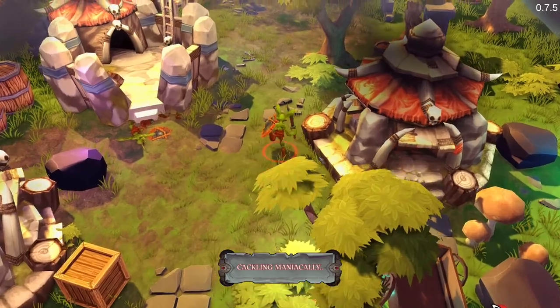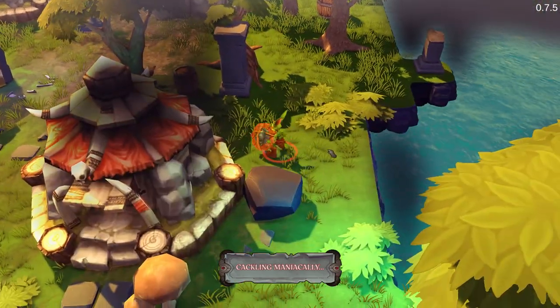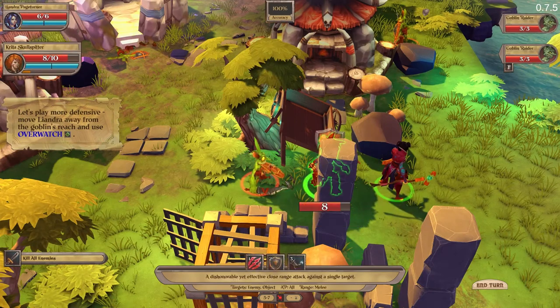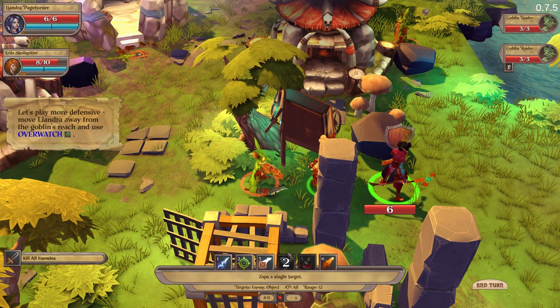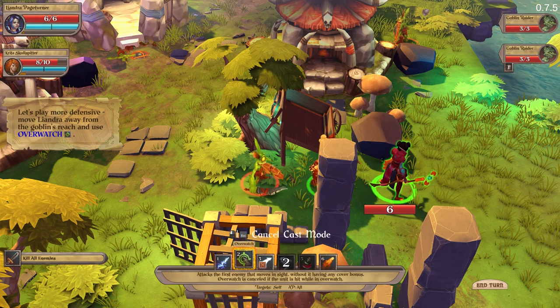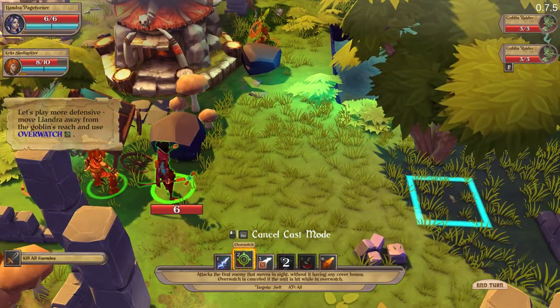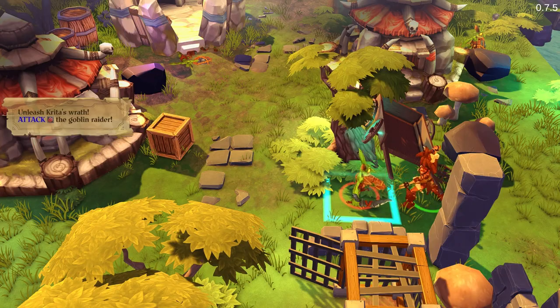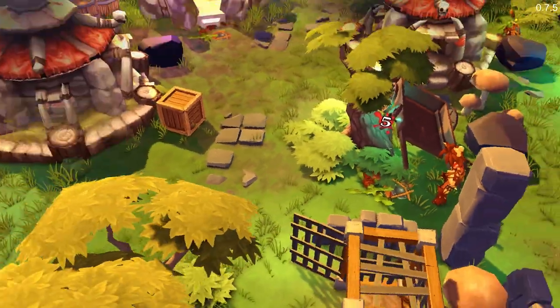Hello. This one is moving around. Whatever — can I just kill you? I don't have to play defensive. Away from the goblin — use the ability. We need to kill this. Attack goblin. There we go. Dead. Next please.